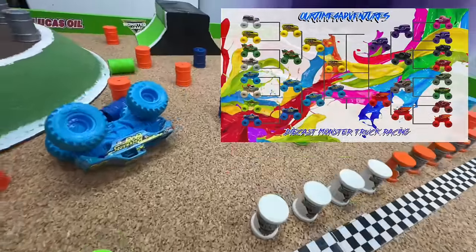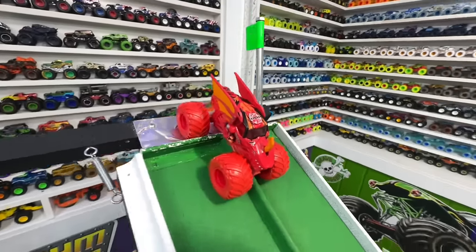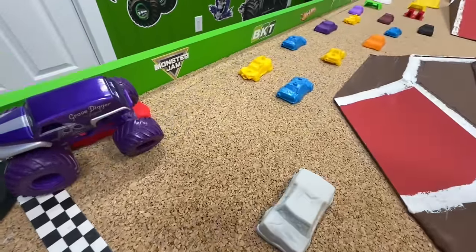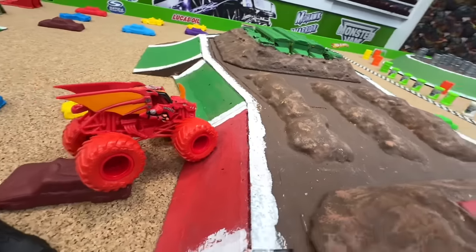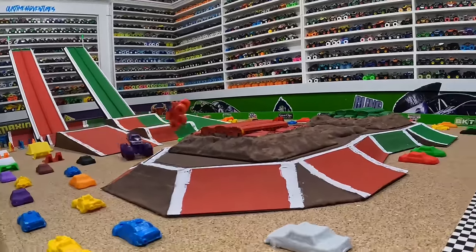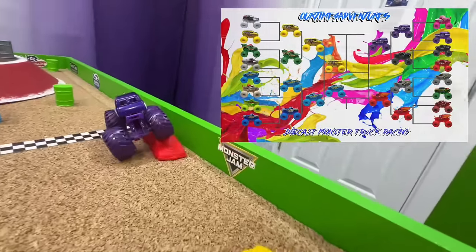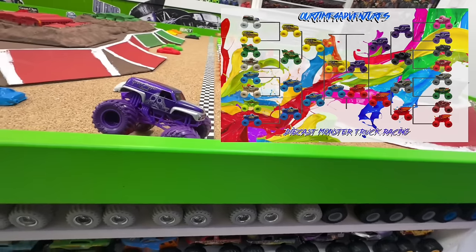For the second semi-final, purple Grave Digger the Legend in the red lane takes on red Bakugan in the green lane. Green flag and they're racing — Bakugan heading to the middle and has a crash. Purple Grave Digger climbs up over the cars to the line and into the track cam! Bakugan doesn't quite make it over the obstacle as Grave Digger takes the win. Purple Grave Digger flies over the back obstacle into the track cam and to the line for the win, moving into the final round. Bakugan will race one more time for third place.